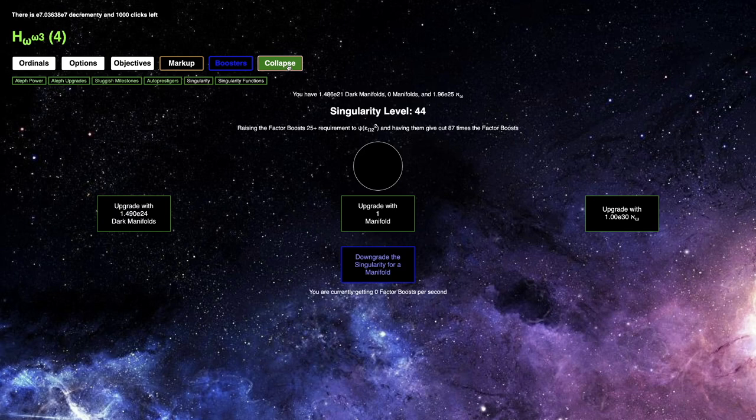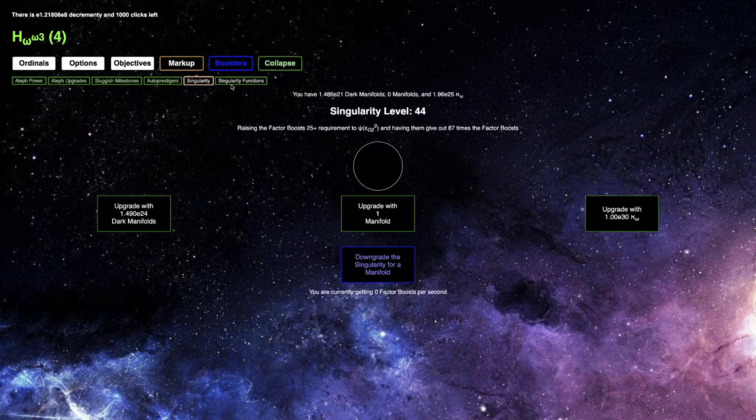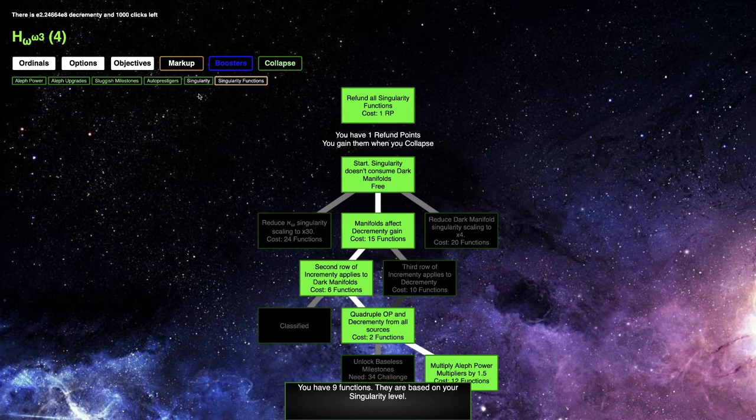At least I'm up to singularity level 44. I feel like 44 is a little overpowered for where I am, but there's really not much else I can do. But actually, maybe there is some stuff I can do, because an update dropped. I've reloaded the page, and apparently the update did drop, so you can notice a couple of changes here.